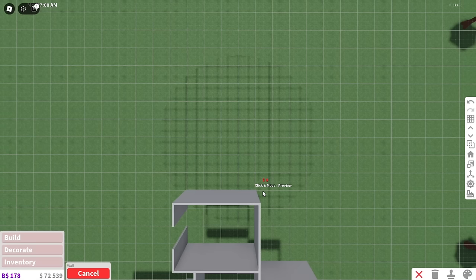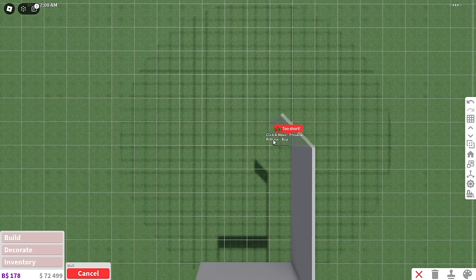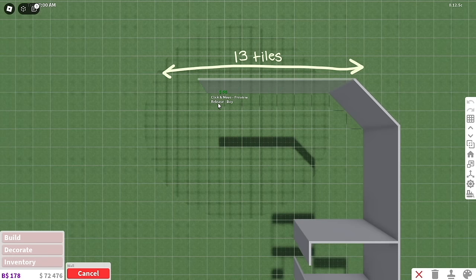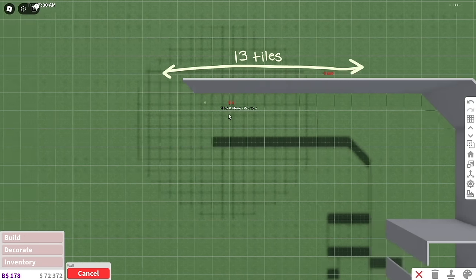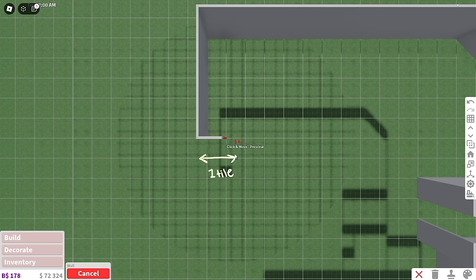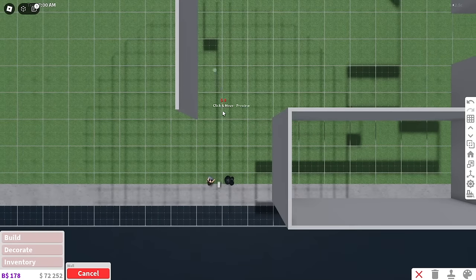For the rest of the apartment — which includes the living room and kitchen — you're going to do five tiles up, then some slanted tiles which is just two tiles, then thirteen tiles to the right. Bring it down five tiles, then one tile to the right, and then nine tiles down. It should line up with the front of the apartment.